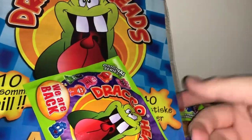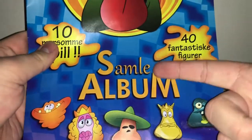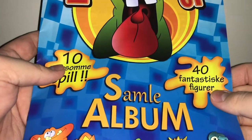But enough chatter, let's get opening. Obviously we'll be opening the album first. There's another bigger checklist, the lore again, some games, some more games — actually, this is disappointing. I was thinking because it says collecting album that this was one of those booklets where you could put all of the Draco Heads in, but apparently not. This is worthless.